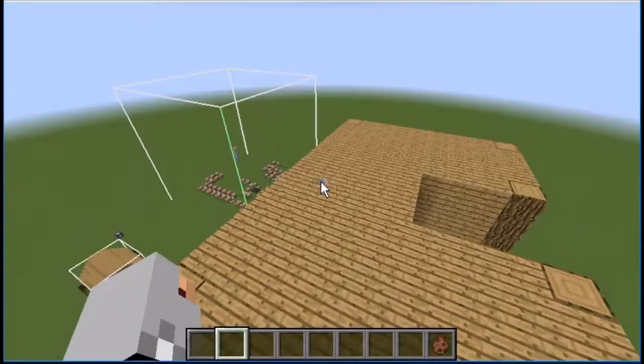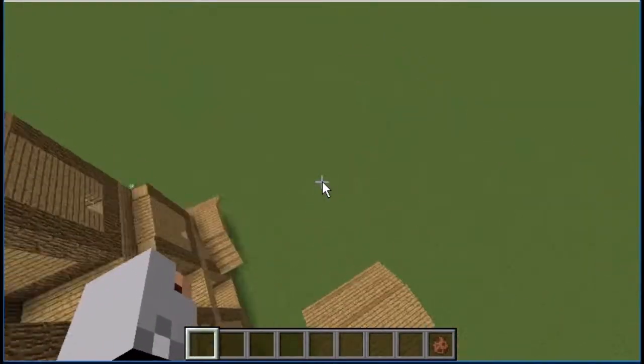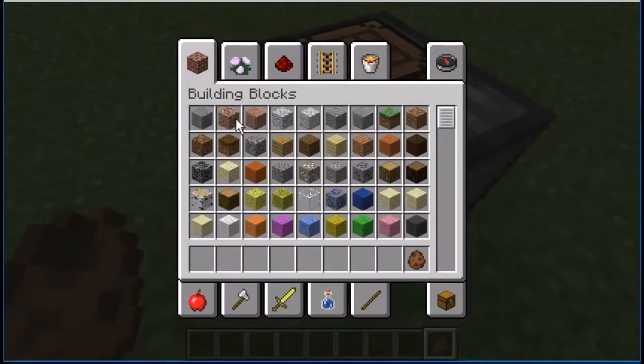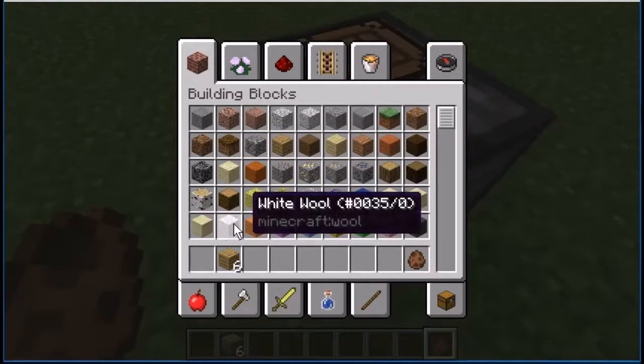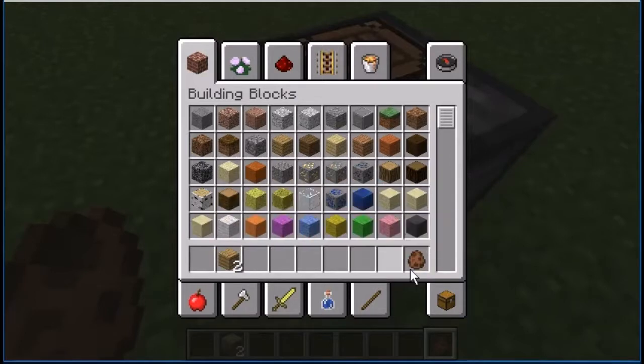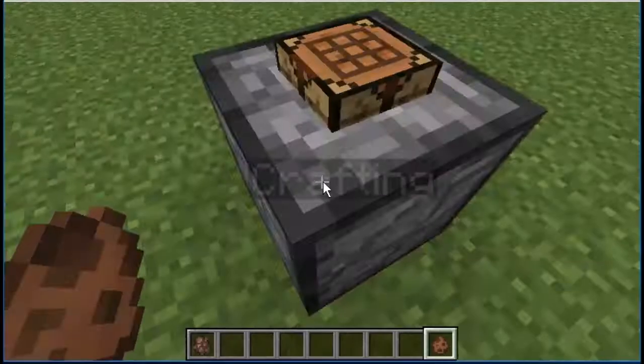Anyways, you're going to need a spawn crafting, and you're going to need six oak planks — wait, two, sorry — six cobblestone, and one glass. Put the glass in the middle, put the oak there, put the cobblestone here, and it'll give you a house maker.